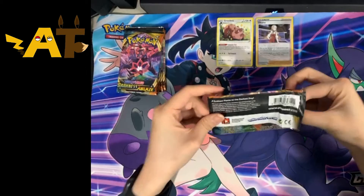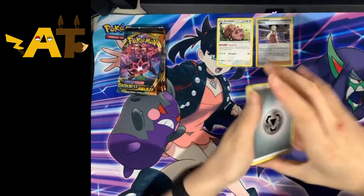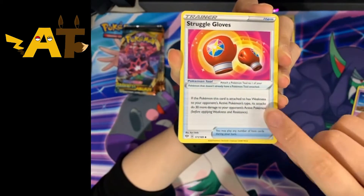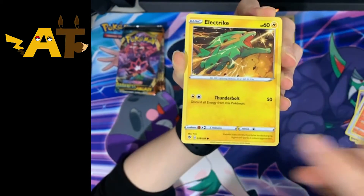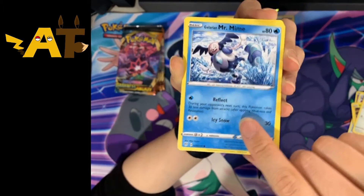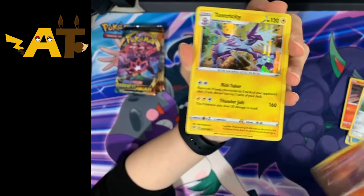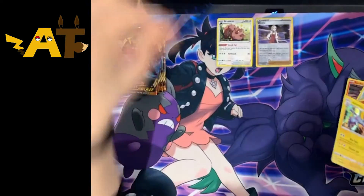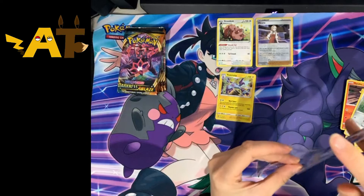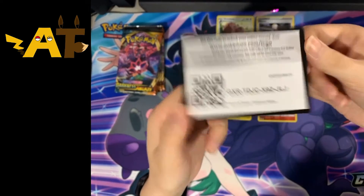I'll be happy with pretty much anything because it's all Pokémon packs. Opening pack one: Metal Energy, Metal Energy, Lunatone, Struggle Gloves, Combusteen, Fletchling, Fletchling, Galarian Mr. Mime, Torchic, Archen, Archen, reverse holo Lavesta, and a Toxtricity — actually a holo, not a regular rare. That's the first pack of Darkness of Blaze, and there's that code card.